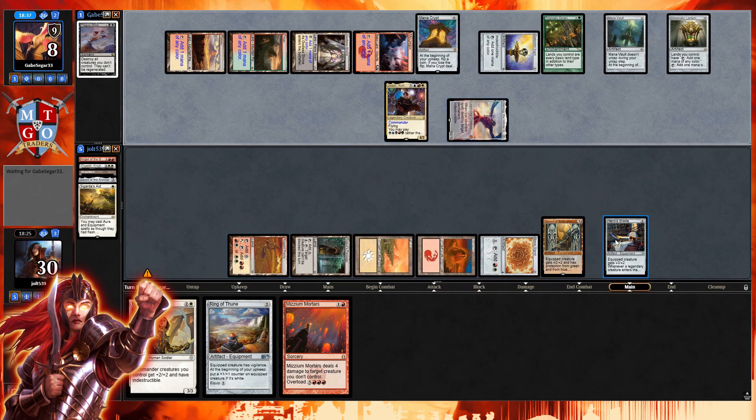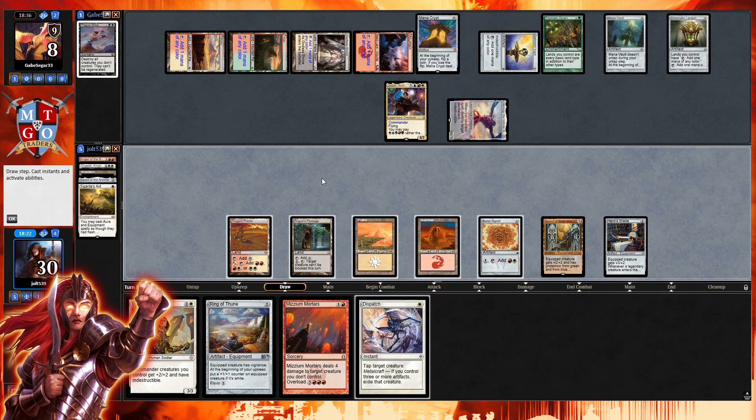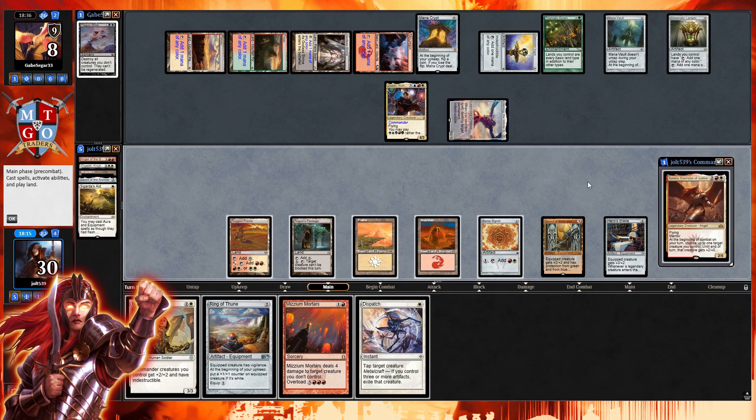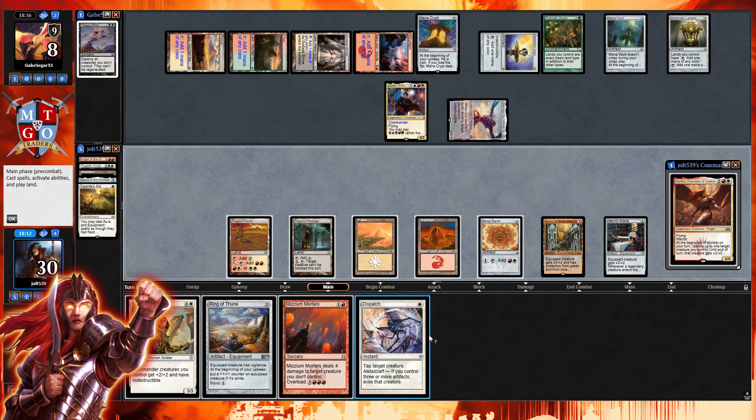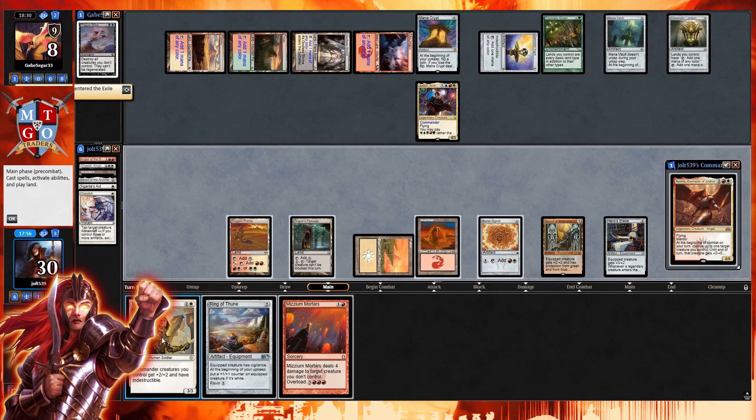Hopefully we draw into one of our one-mana spot removals — and we do! We draw Dispatch. Aurelia pops back up. We have three artifacts, so we go for Dispatch on Ulamog — exiling it. We can also still get down Bastian Bringer of the Lost, which gives Aurelia indestructible. One, two, three, four, five — we can still get that done. The Boros Legion gets rid of Ulamog!